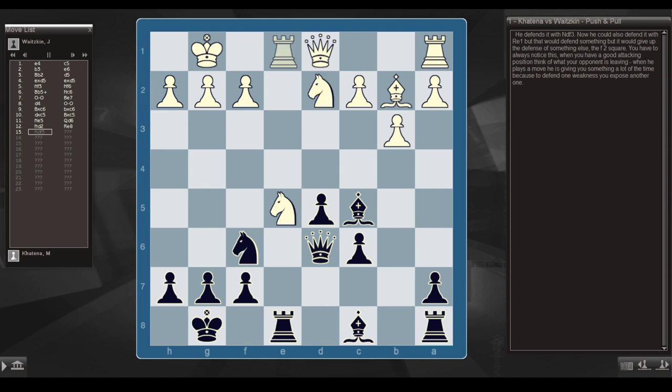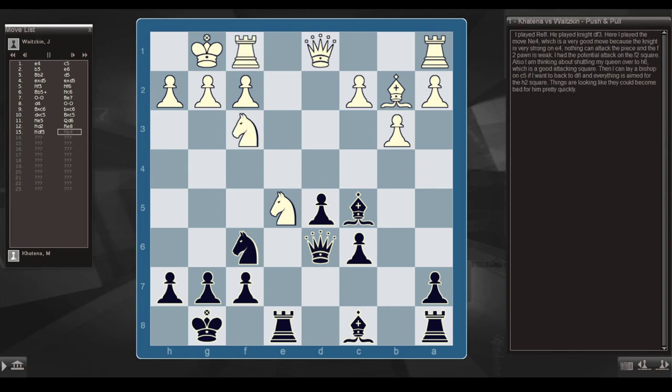When he plays a move, he's giving you something a lot of the time — to defend one weakness you expose another. I played rook e8, he played knight df3. Here I played knight e4, which is a very good move — the knight is very strong on e4, attacking the piece, and the f2 pawn is weak. I also have the potential attack on f2, and I'm thinking about shuttling my queen to h6, a good attacking square. Then bishop c5 back to d6, and everything is aimed at h2. Things could become bad for him pretty quickly.